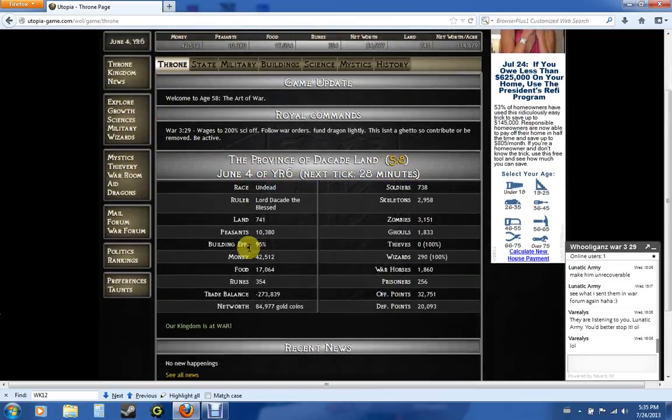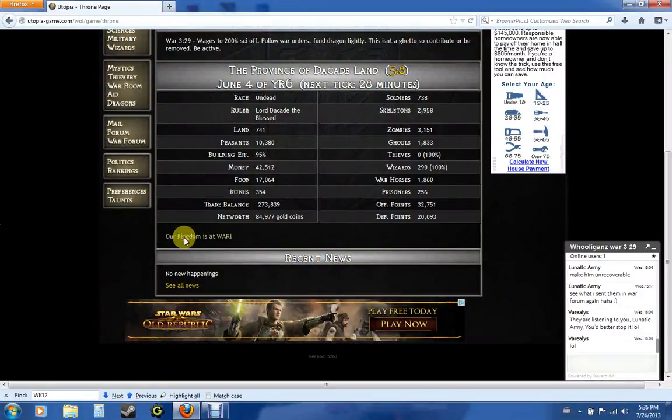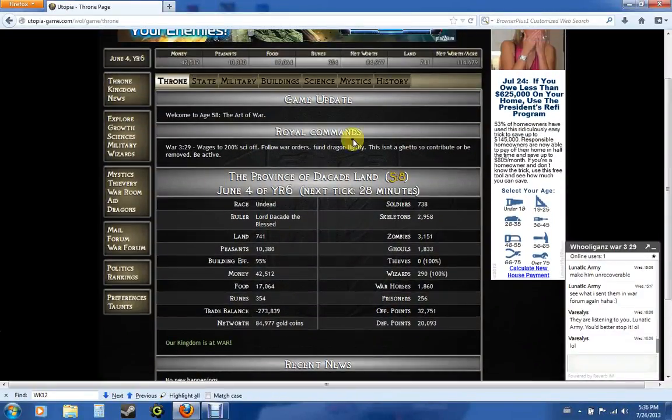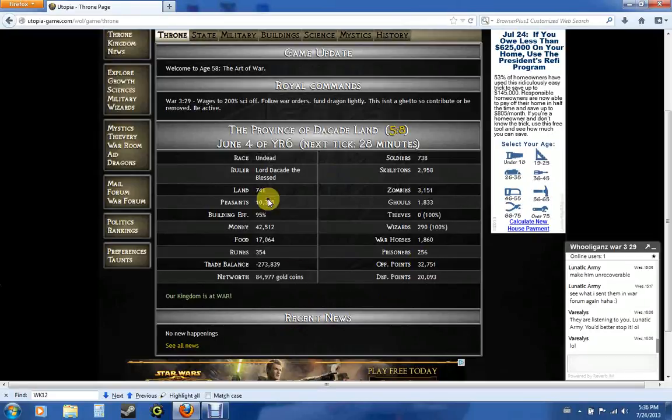This is the main page. It gives you very basic information about your kingdom. Any recent news will be down here at the bottom. If your kingdom's at war, it'll be right here. Messages from the monarch and/or the steward will be right here. Any type of game update information will be right here. Then all of your information for your province will be right here. That's what all these resources up here are for.